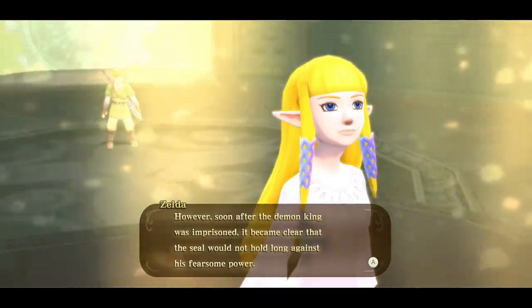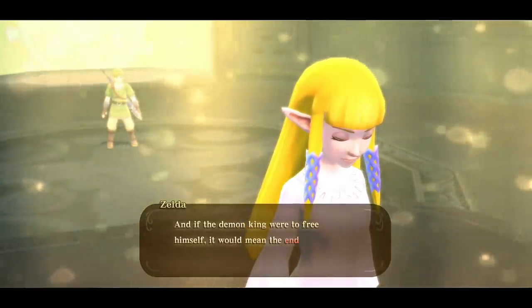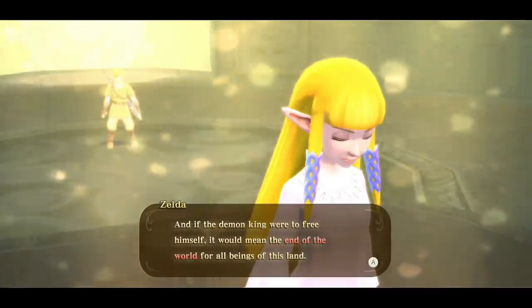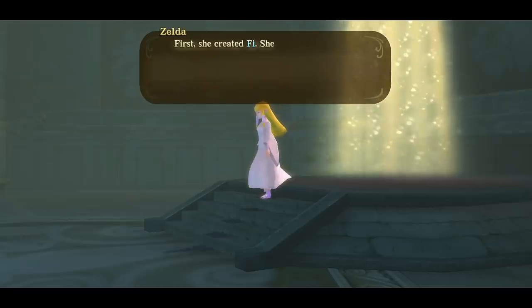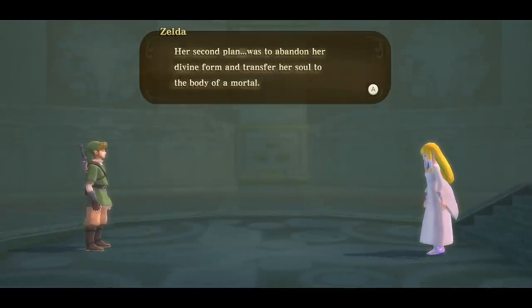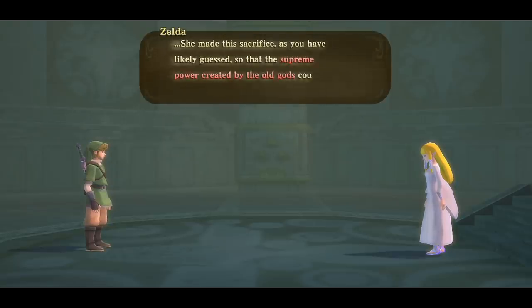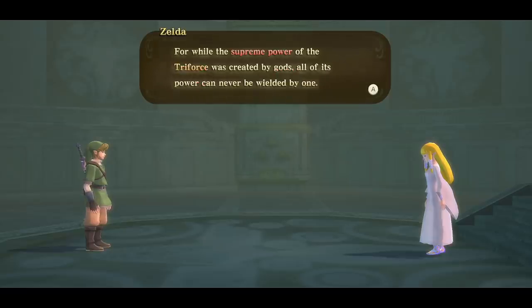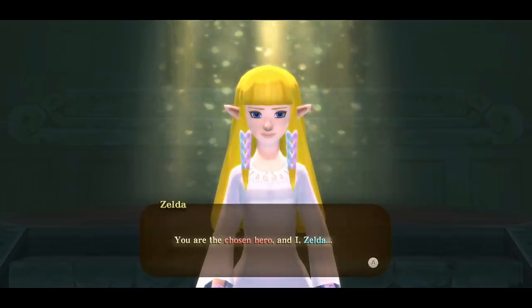The goddess feared for her people and used her power to send them and the Triforce into the sky on a slice of earth — the floating rock that became Skyloft. After a long battle, Hylia succeeded in sealing away Demise, but the seal wouldn't hold long. Hylia suffered grave injuries and knew that if Demise broke free again there would be no stopping him. So she devised two plans: first, she created Fi — the spirit in the sword — to assist her chosen hero; second, she abandoned her divine form and transferred her soul to the body of a mortal.